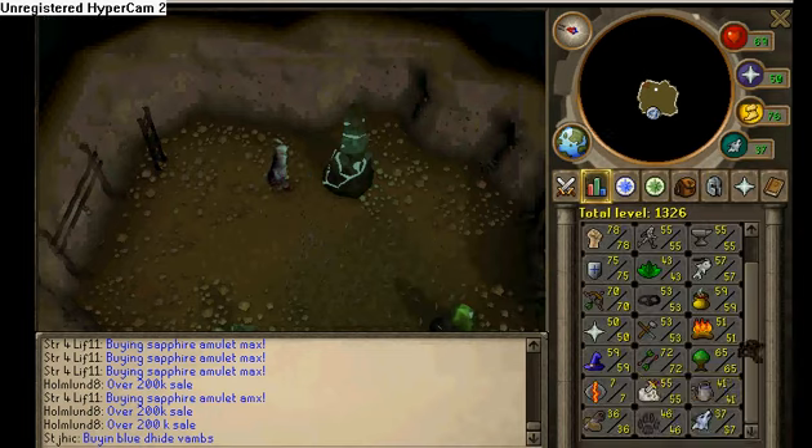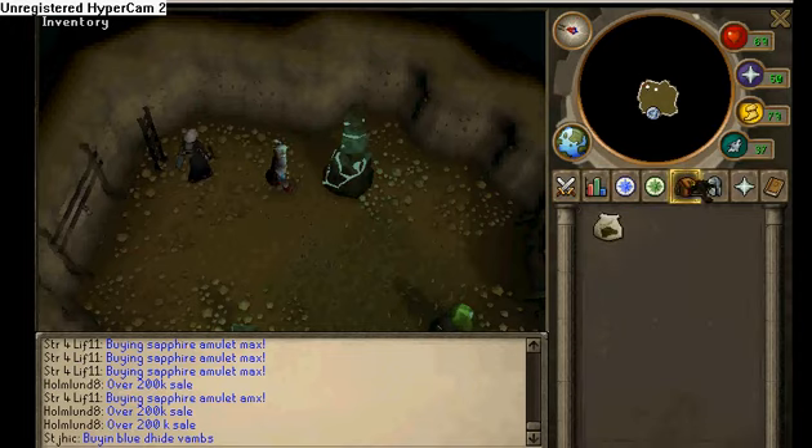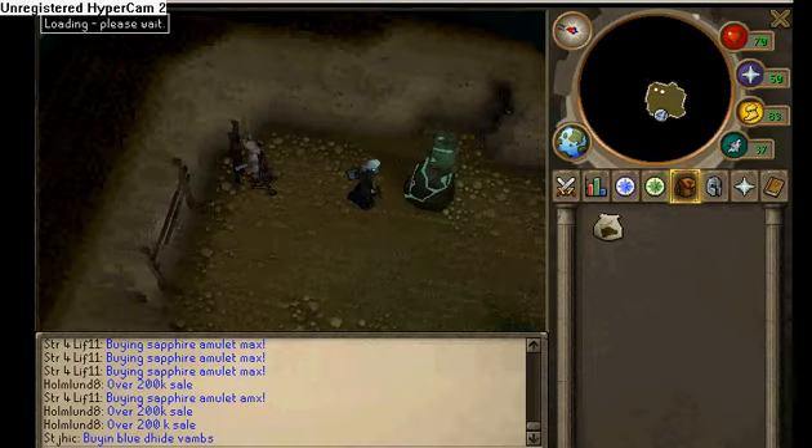First few levels are pretty easy. You don't get into 1k XP until about 25 or 30. And that's basically it about summoning. It's a really easy skill, but extremely expensive, in my opinion.